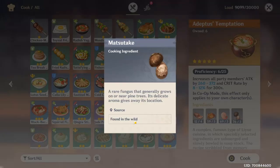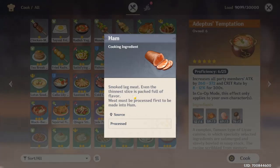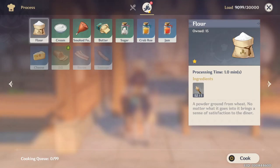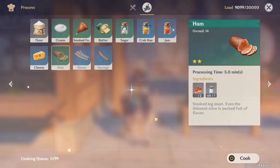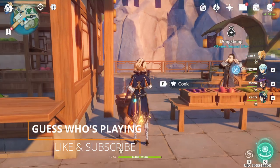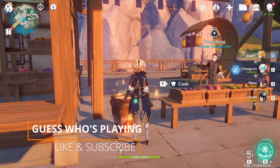For Matsutake, just go in the wild and cut bushes — you'll get Matsutake from cutting bushes. The ham is a processed material. In the meantime, I already obtained the two ham I started processing at the beginning of this video. It takes salt — which you can buy from the ingredients store — and raw meat, which you find by killing boar. I hope you found this video helpful. Please comment, like, and subscribe. See you in the next video. Peace out.